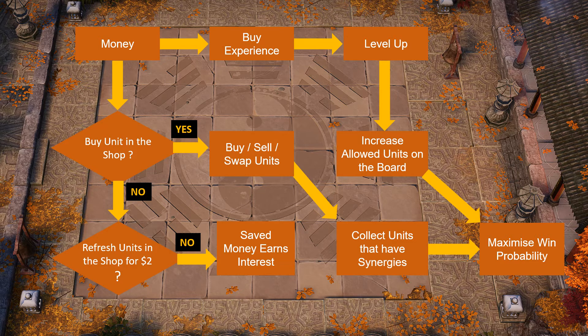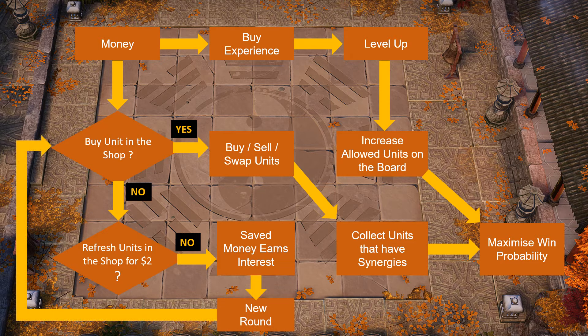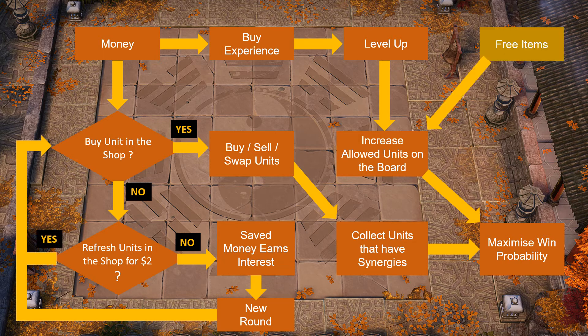If you don't like what you see in the shop you can refresh, but it costs two dollars. If you can hold your money and not spend, your money will earn interest the next round and the shop will refresh anyway. Finally, there are free items that drop every 10 rounds after you battle an NPC. You can install items or merge items and put them onto your chess pieces to maximize their effectiveness on the board.